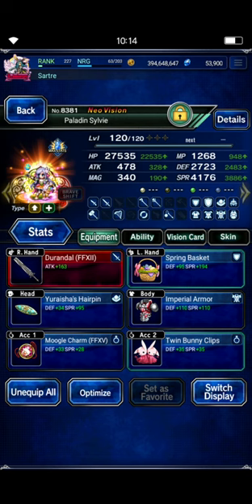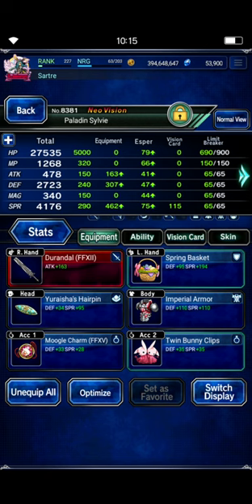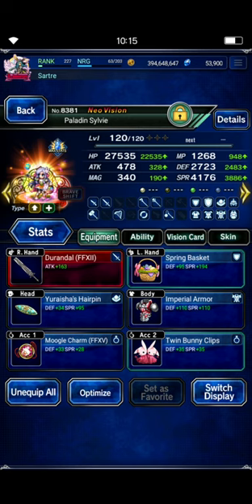Sylvie will be the Provoke unit. That way, Runda jumps out in front to cover all the physical damage, even if it's single target. It does mostly AoE physical, but it's just good practice to have Sylvie as your Provoke unit. The standard Durandal, Moogle Charm, and Danger Gets the Blood Pumping combo will get you to 100% passive Provoke. It also makes Sylvie 100% physical evade, which is quite nice because Sylvie already comes with 50% innate physical evasion. Durandal and Danger Gets the Blood Pumping comes from the 7-star unit Avalanche Jessie, getting her up to 100% physical evasion.